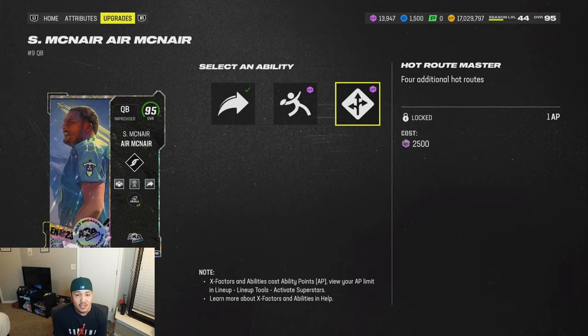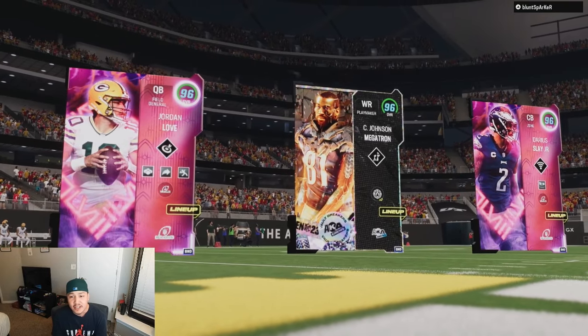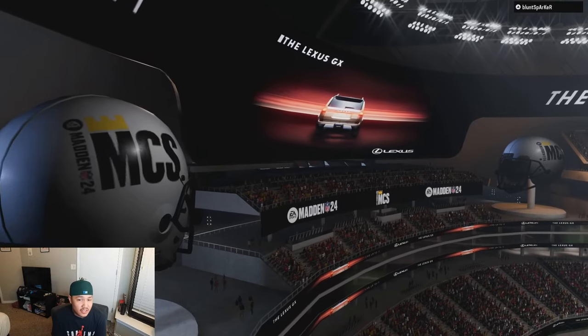Jumping into the first game — we've got Jordan Love, Megatron, and Darius Slay for the opponent. On our side, we've got Jaire, Megatron, and Zay Flowers as our top three.